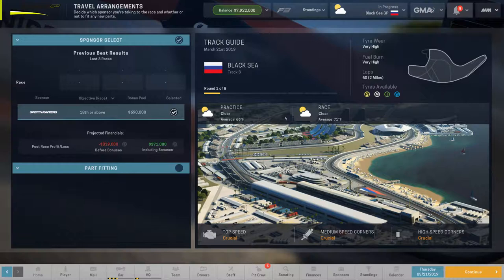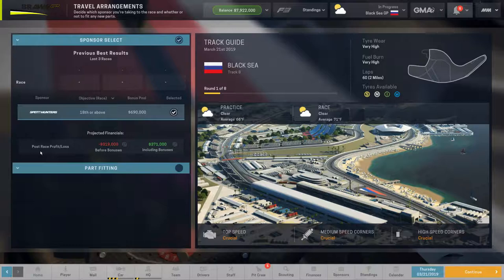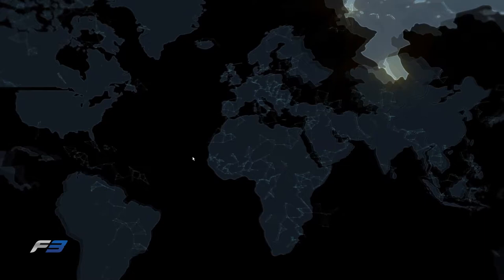Before we start the race, you choose who your sponsor is going to be. Since I only chose Speedhunters last time because they gave me the most money, we are going to do that. It looks like if we win with 18 or above for both of our drivers, we will get $371,000 this race, which is alright — it's not the most, but hey, it covers their bills. Let's go ahead and get in it.